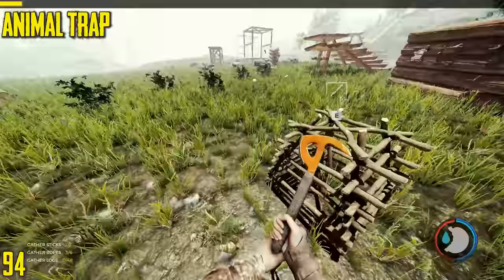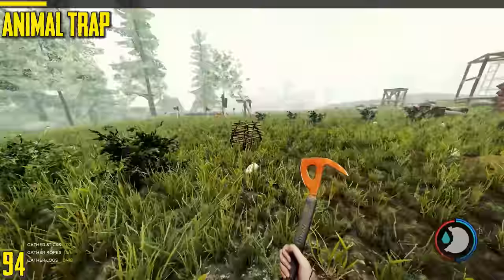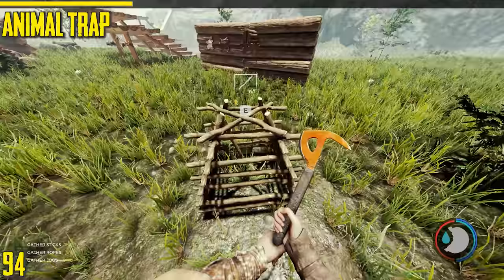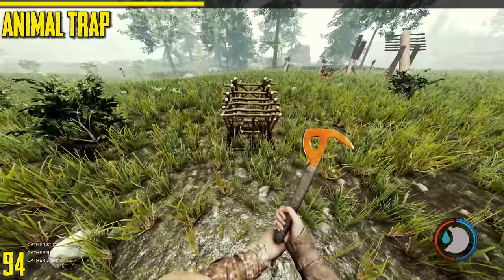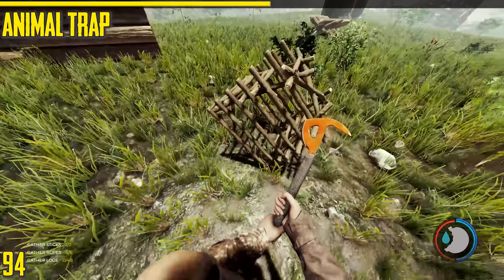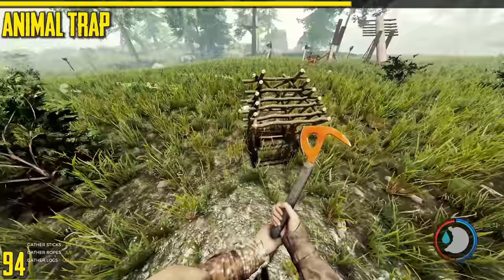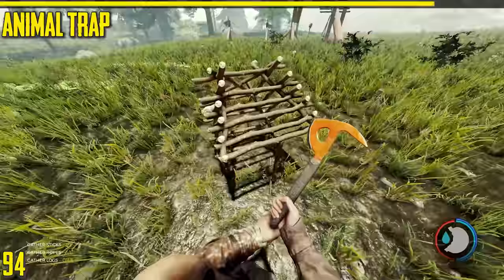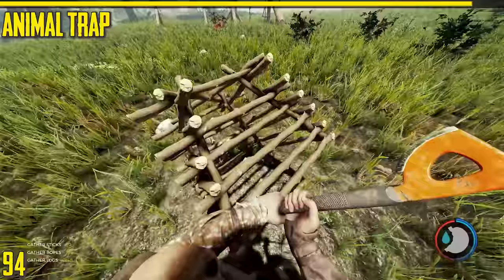Next is the animal trap. These have a chance of catching lizards and rabbits, and will sometimes catch deer and crocodiles but can't hold them. You need to reset them each time you capture one. You don't need to chase animals into it or put bait in — every now and again they'll just wander in. On hard survival it's much more difficult to capture things because there aren't as many animals. I've got a couple of videos on it since it really needs a lot more detail.